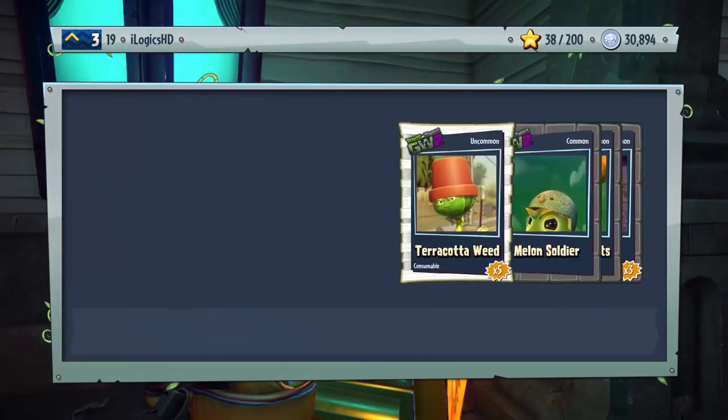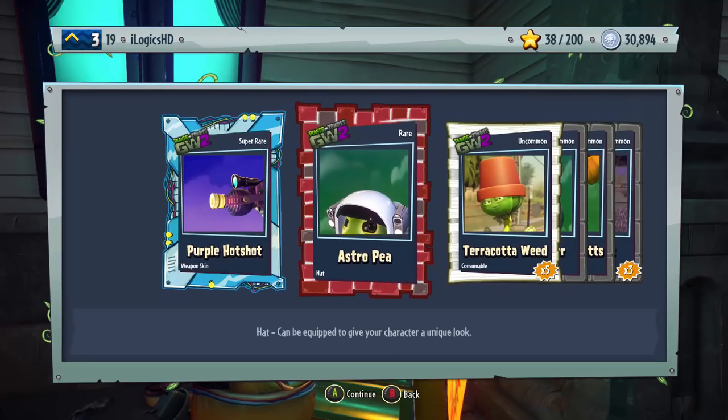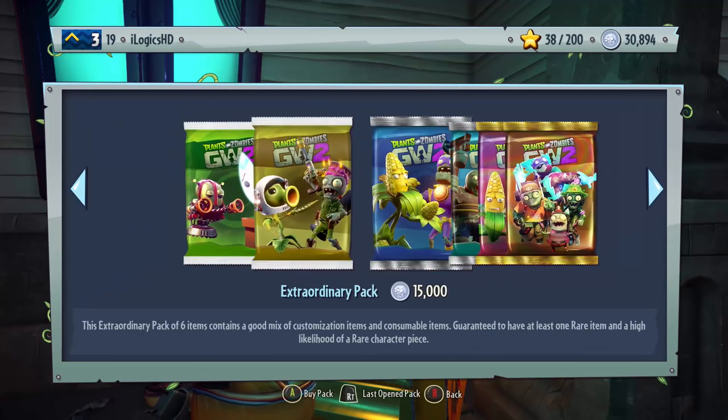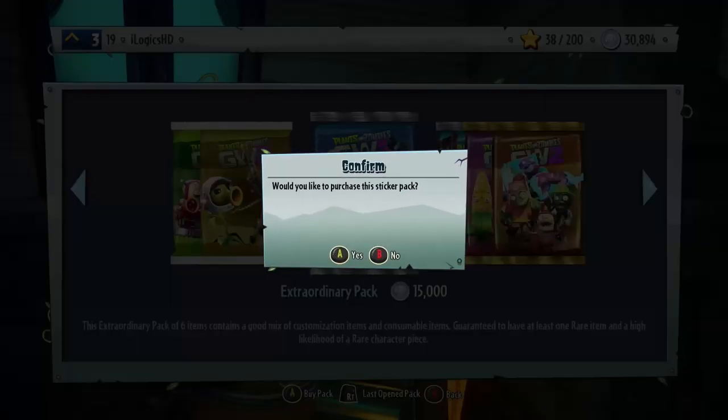This is the third to last pack. Purple Hotshot Weapon Skin, Astro P, Terracotta Weeds, Moon Soldier, Melon Soldier, Burnt Oven Mitts, and Gatling Bot. These are the last two packs — this is going to be the end of the video to wrap it up. Are we going to get ourselves a really cool pack?